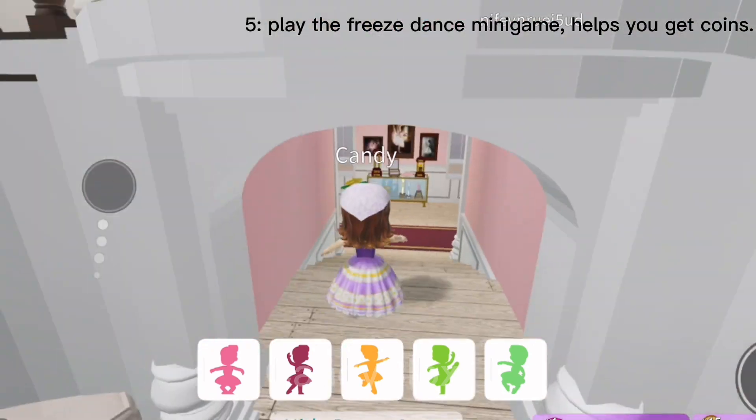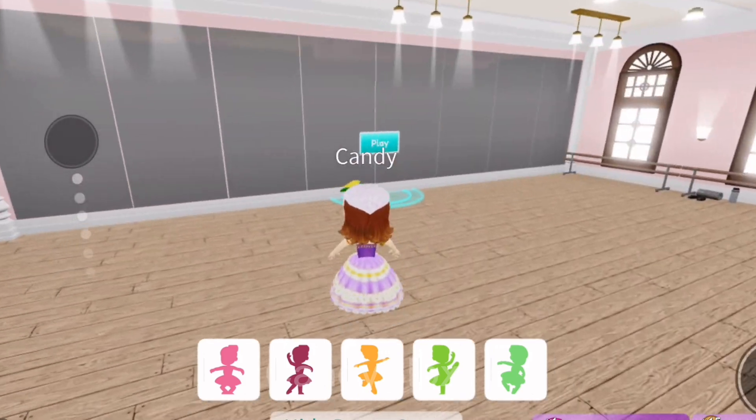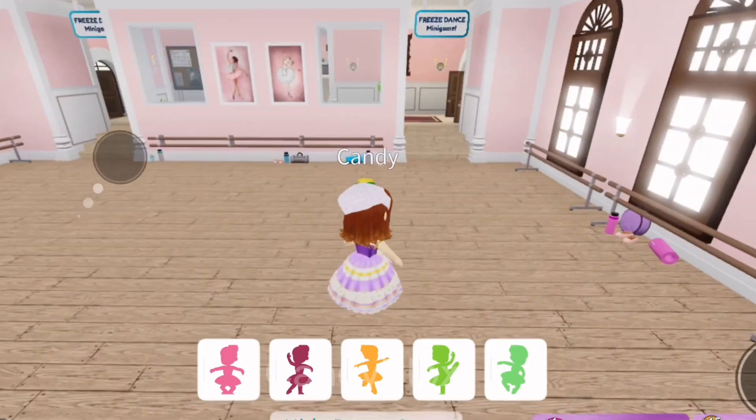Tip five: play the freeze dance minigame — it helps you get coins. You do need more than one person to play it, so make sure a friend is with you.